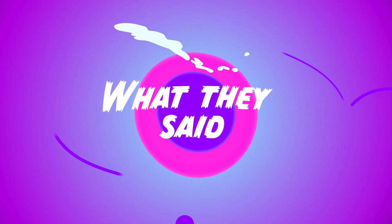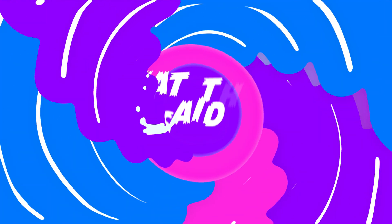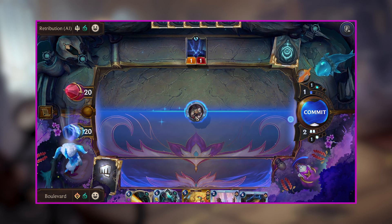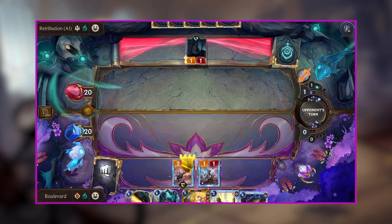Let's talk about how Production Surge functions. In each example, we're going to be casting Production Surge for three mana with no units in play, as it keeps the math simple, but demonstrates the difference as an outcome.